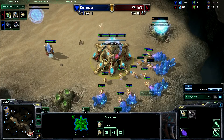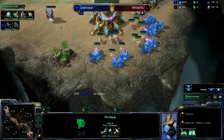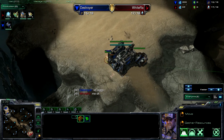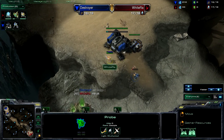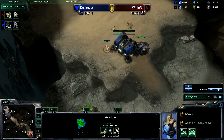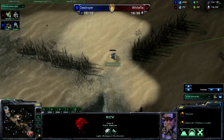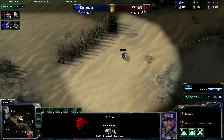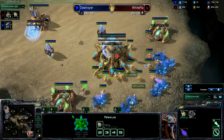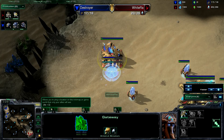Speaking of the Protoss race, there are some new units introduced: the Mothership Core, the Tempest, and the Oracle. The Oracle is a really cool unit — it's mainly used as a harassment unit to delay mining from your opponent. The Tempest is big and looks intimidating but doesn't do too much damage; I think it might need a buff in upcoming patches. But I don't want to talk about balance when the game just came out a few days ago.